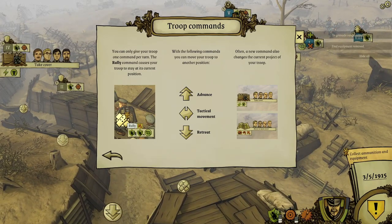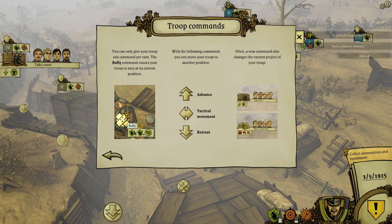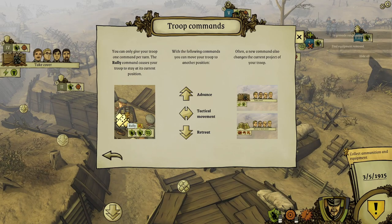You can only give your troop one command per turn. The rally command forces your troop to stay at its current position. With the following commands, you can move your troop from another position - advance tactics - and move them to retreat, and these commands also change the current project of your troop.